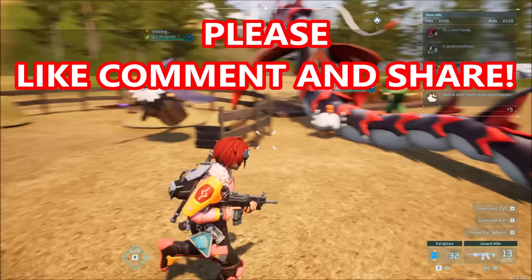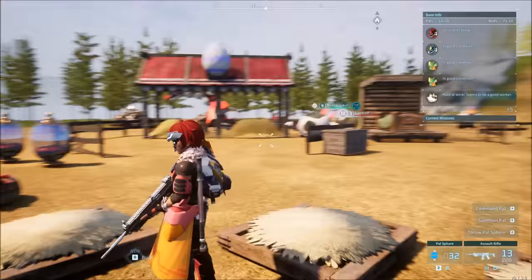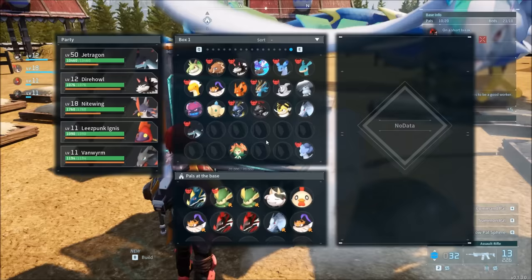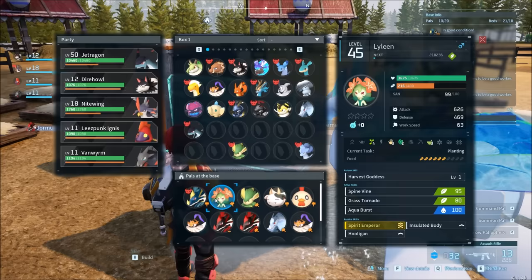For cake, the quick rundown is you need a bee guard, a chickpea, and a mazarina — that way you can get most of the ingredients. You're also going to need a farm, which can be achieved by having a watering pal, a planting pal, and a gathering pal. Lyleen is broken for farming because it has four planting, and with Jormantide's four watering, a lot of people just run a Jormantide and a Lyleen.